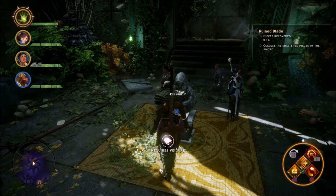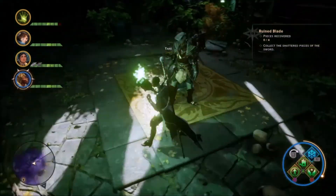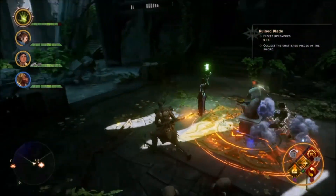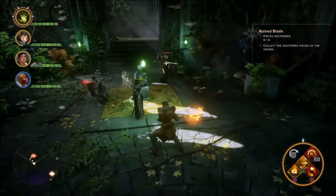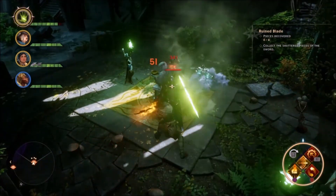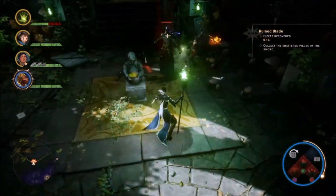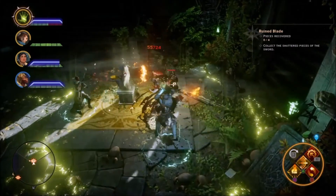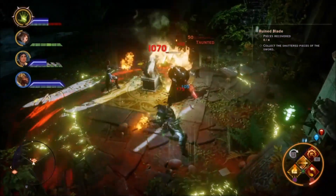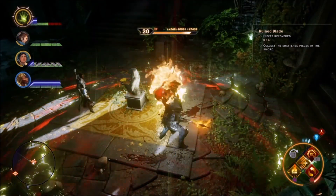I'm in Dragon Age 2 now and enjoying it immensely — right up there with Origins. I need to physically get Vivienne to drop that torch — she's going to hang onto that veilfire for the life of her. You can actually dodge that spirit grab move — that's pretty cool. Apparently your mages don't know to drop the veilfire once the action starts.